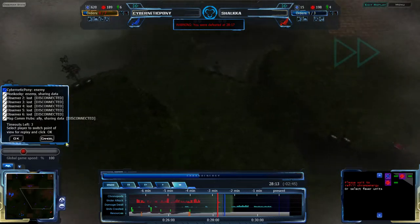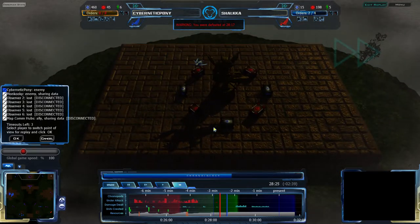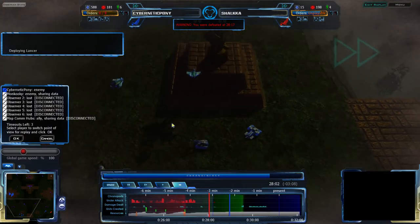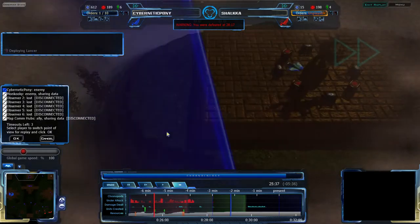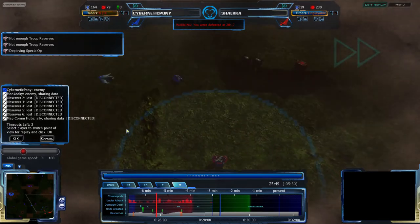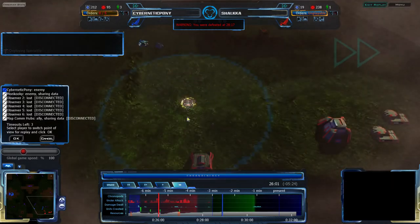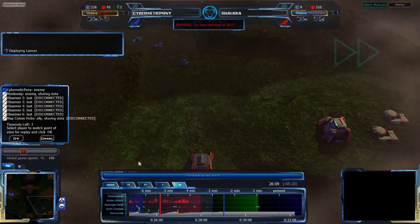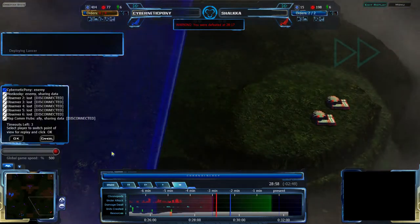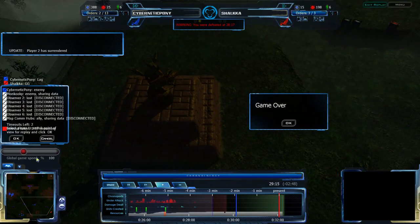Shaka is probably going to throw in the towel at this point — there is no point continuing, he has no way out. Shaka appears to be just double-checking what went on in the north, seeing why he lost, how he lost, where Cybernetic Pony attacked, and then likely to throw in the towel. Shaka says GG — there it is. That is game one to Cybernetic Pony. It was a very, very long game and we'll be back shortly with the second match between Cybernetic Pony and Shaka. Stay tuned.